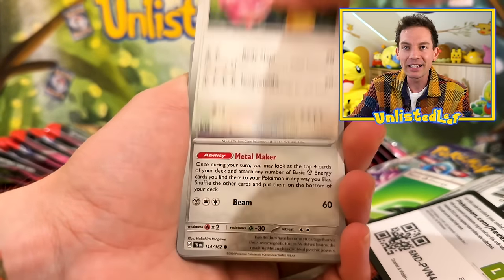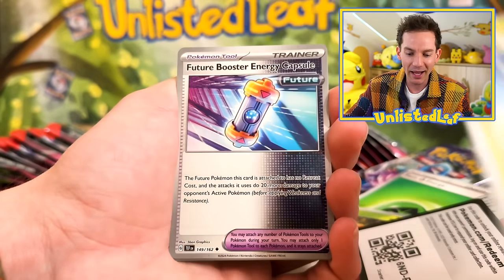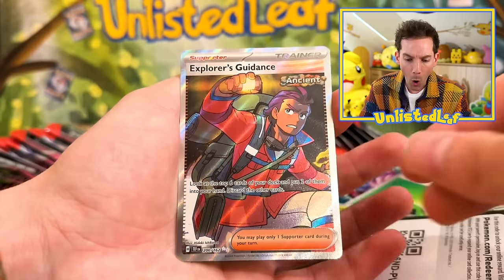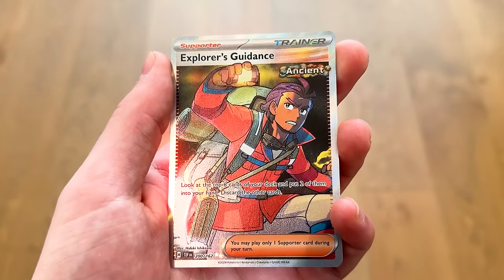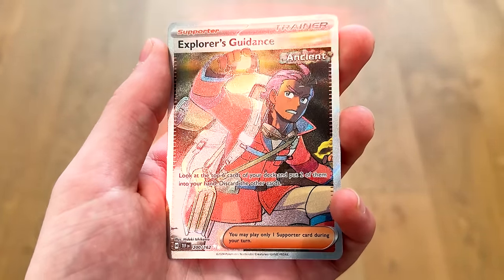Maybe I want a double so I can keep one next to my computer while I edit videos and stare at it all day, and have the other one inside my binder. Iron Valiant! Nice — I didn't even know this card was in the set. Explorer's Guidance full art card — looks really epic! Okay, that's really good. We are starting to rack and stack the full art cards.